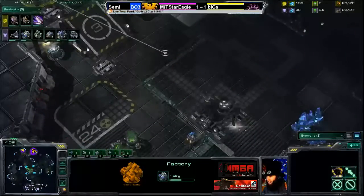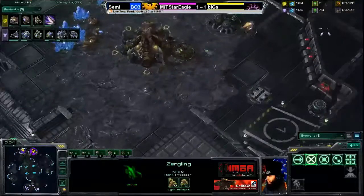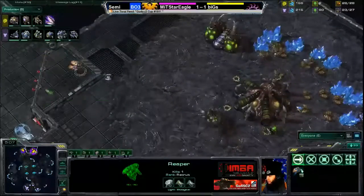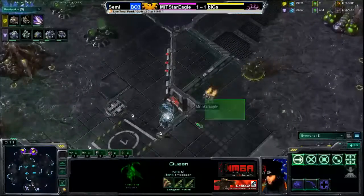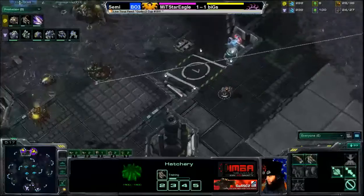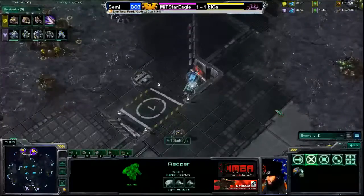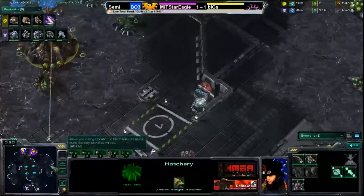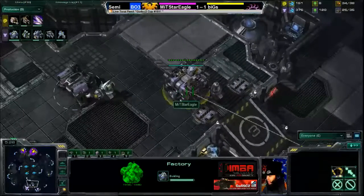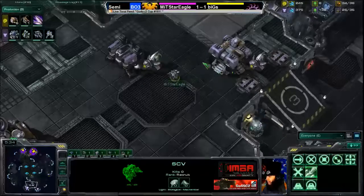A couple of zerglings are now out from Biggs as he starts to mount the zergling count. This reaper is in the base and does see that Biggs has the expansion, so Star Eagle is aware of what's going on. He'll be able to move this reaper around and micro it to see what he can do. The reaper currently has one kill, so it's almost paid off for itself, at least in the ways of scouting.